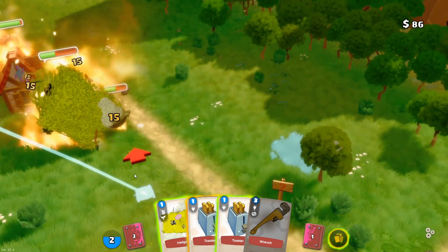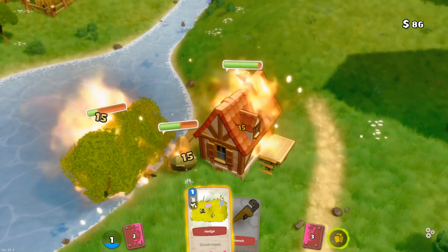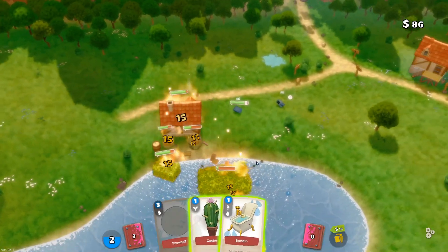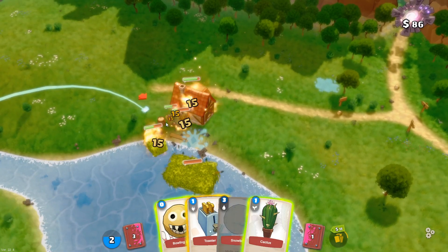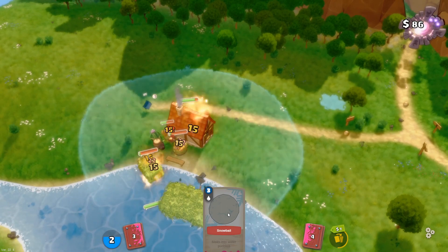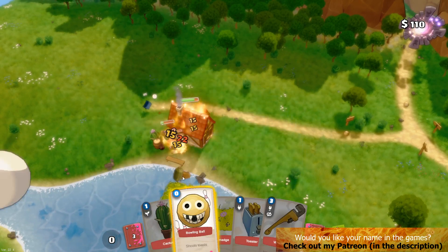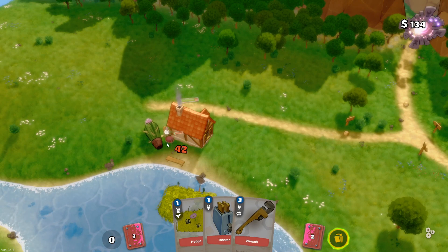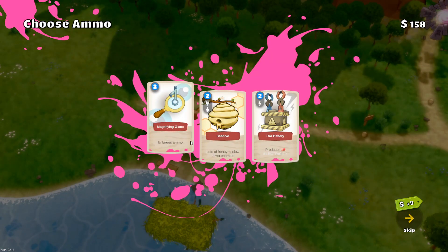Now all we gotta focus on is the mimic. Let's place a toaster to hit it — it's moving really close towards my cottage. Let's place another hedge. We'll use a bathtub to hit them and hopefully get some water around. Let's keep hitting this thing — just throw everything at it. I'm going to throw a snowball at the cottage so it stops the fire — good, it stopped the fire. We're still getting hit from enemies quite hard but it's better than nothing. It's dead — good.